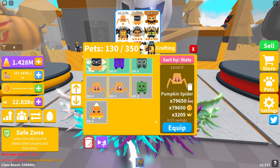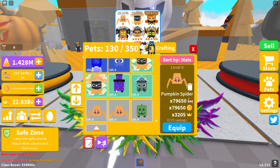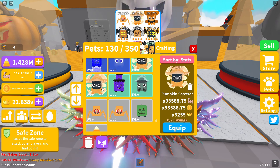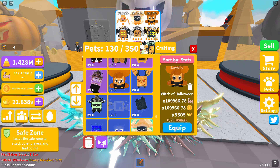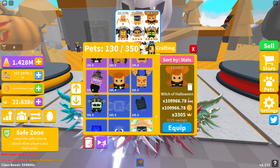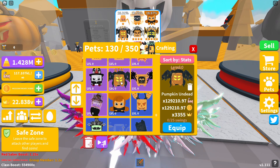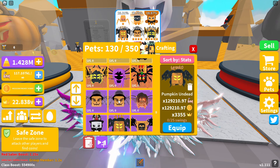First up is the one-star pet, the Pumpkin Spider — it gives 79,650 strength and coin boost, and a crown boost of 3,205. The two-star pet is the Pumpkin Sorcerer, giving 93,588.75 strength and coin boost, and a crown boost of 3,255. The three-star pet is the Witch of Halloween, giving 109,966.78 strength and coin boost, and a crown boost of 3,305. It's been a long time but we finally have a three-star pet starting above 100,000 — pretty decent stats for new players.